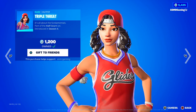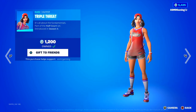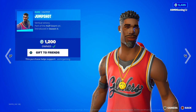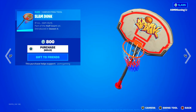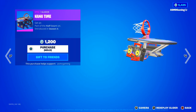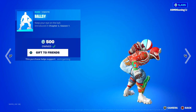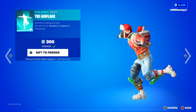Down here we have Triple Threat — official basketball skins on the shop today. 'It's all about the fundamentals.' The skin is great, love this one. We also have Jumpshot, which is another great basketball skin — 'Vertical Victory.' Here we have the Slam Dunk harvesting tool. And the Hang Time glider — this actually plays music when you're gliding, so it's kind of fun. Here we have the Ballsy emote — 'Keep your eye on the ball.' We got the Airplane emote — 'And the crowd goes wild.'